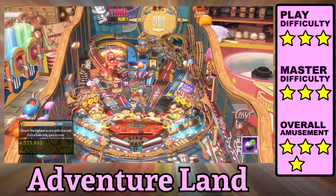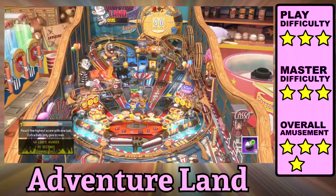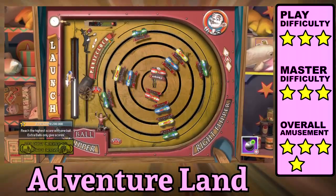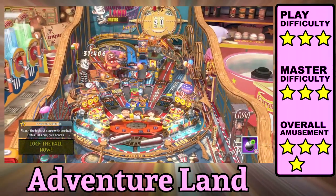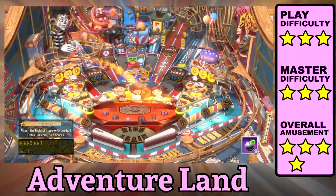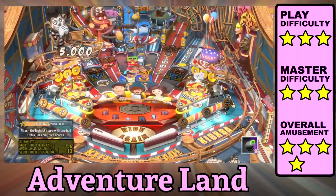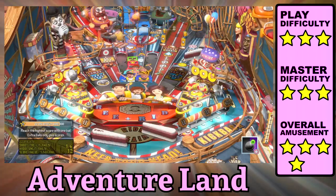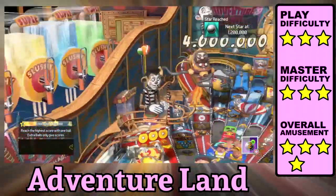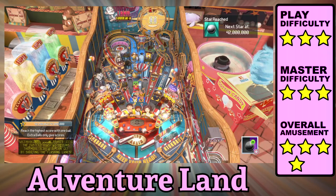Adventureland is a stunning table that stands out visually. The loop in the back is a fun mini-game that determines how long your fireballs go for big points, and there's something happening on the backboard that feels like an old mechanical game. There are busy hands activated on the in-lanes that swap your balls around. Don't forget the skill shot in the right parking garage, which leads to a super skill shot and extra ball. Adventureland is a super sweet table.